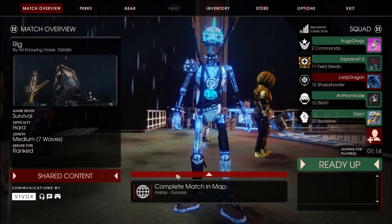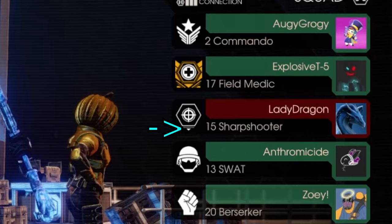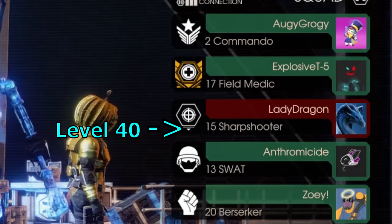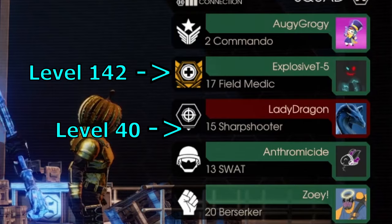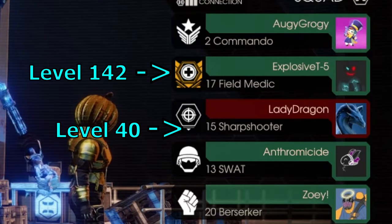I'm looking at my class icon with that little tiny triangle underneath it, and I'm like, 'Yeah! I prestige this!' And then I look at you — it was field medic — and it's just like, what the fuck, dude? And you have that on like every class!